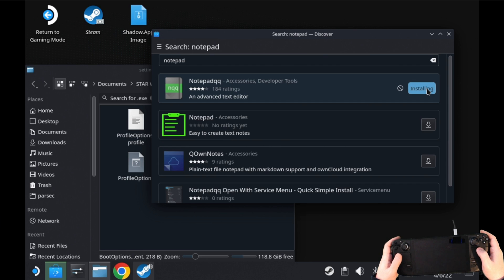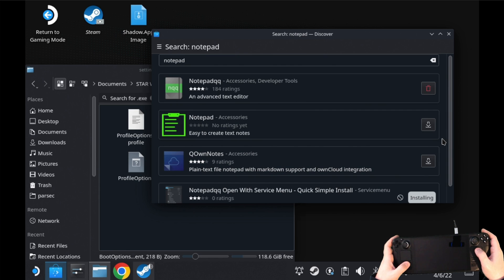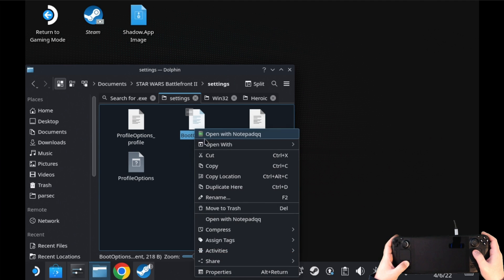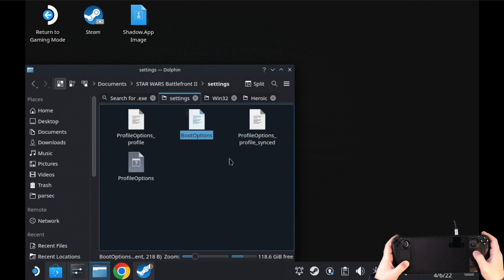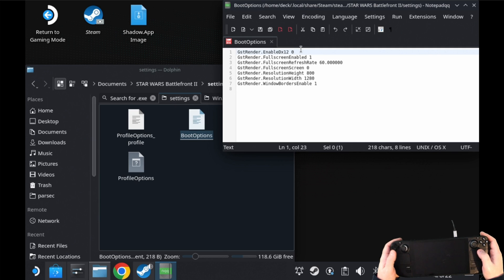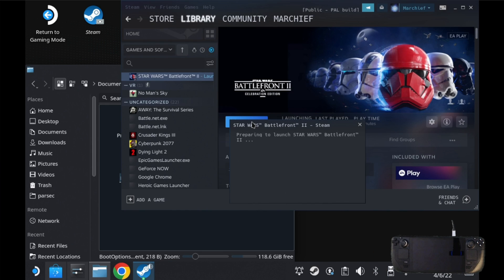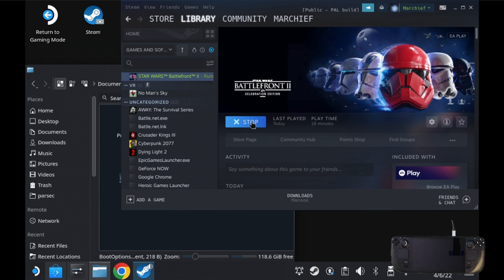You might also want to download the quick menu add-in for Notepad QQ, as this gives a nice context menu for text editing in general — it's called 'Notepad QQ open with the service menu', which you can see at the bottom of the Discover screen. Once that's installed, click the boot options and open with Notepad QQ. Then change the top option that says GSTRender.EnableDX12 from 1 to 0. For some reason there is an issue with DirectX 12 on Star Wars Battlefront 2 which causes it to crash on startup when it tries to optimize shaders, and this is the only way around it. Once you've done that, save it and launch Battlefront 2 again.